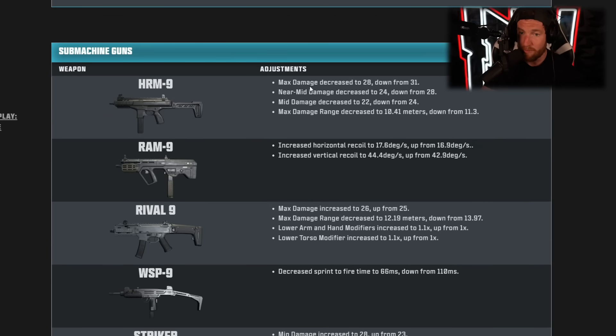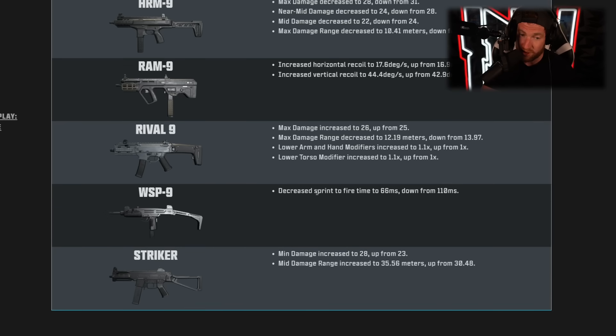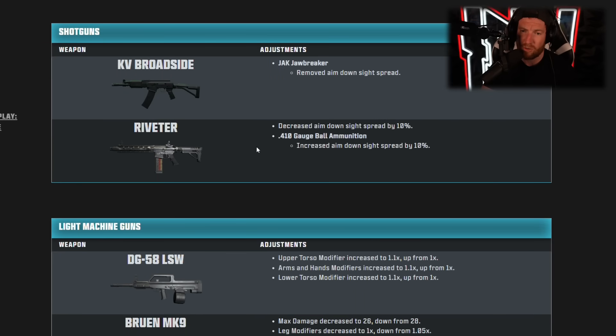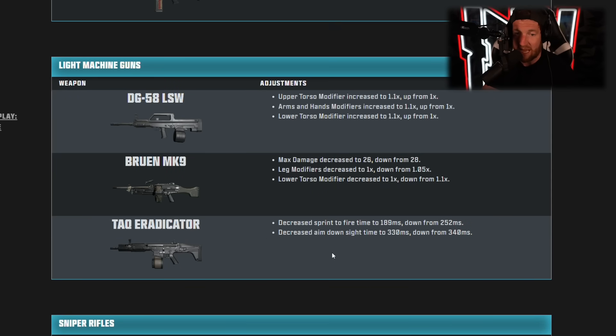Moving into LMGs: the DG-58 got upper torso modifier increased — a small buff. The Bruin MK-9 got max damage and leg modifier decreased — a nerf. The Eradicator got faster ADS and sprint-to-fire — a buff. For sniper rifles: the Stalker and CAT AMR got decreased bullet velocity. The Mors got increased aim down sights time and decreased bullet velocity — a nerf. For handguns: movement speed got increased all around. The WSP Stinger has a slightly better torso multiplier, plus more movement improvements. There are also Akimbo changes to the 9mm Daemon.